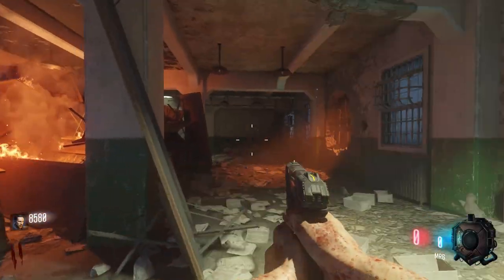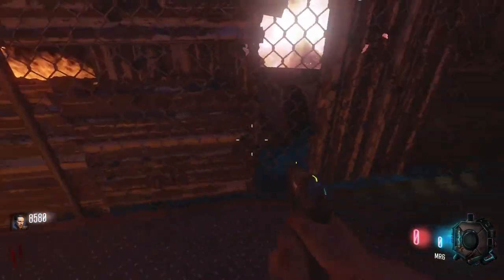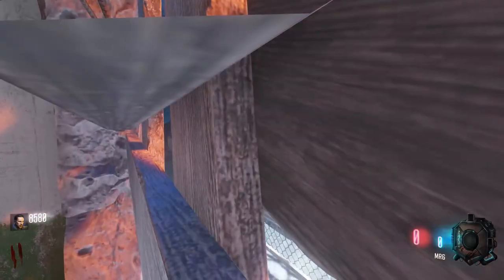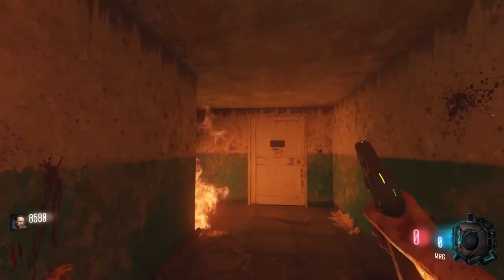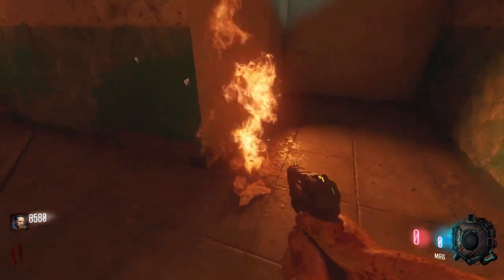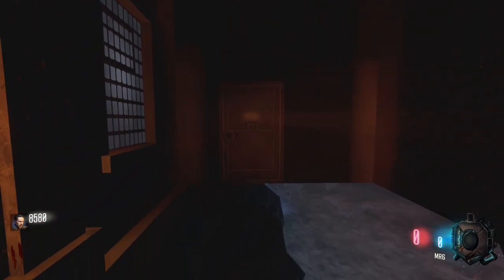Inside the cafeteria here, we got two windows on either side. Normally in Mob of the Dead they would go out to the exterior and there is a little walkway here. But in this version in Revelations, all there is is the walkway — there is no outside portion. The other one on this side is pretty much identical. But we do have the infirmary to check out, which normally goes up to a staircase to the infirmary above us. But it turns out here the staircase is completely gone — all we have is a little area for zombies to spawn around the corner. And that's it. We do have this door, but through it — nothing at all.